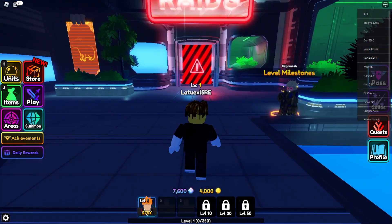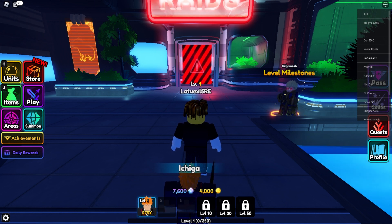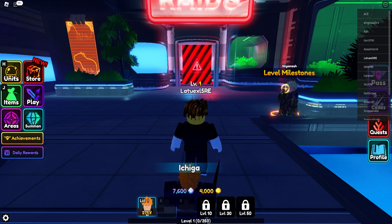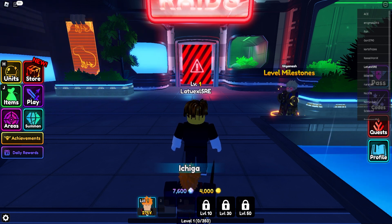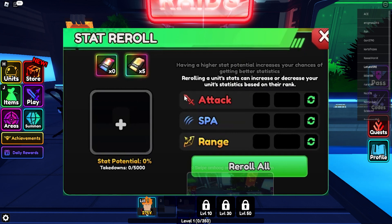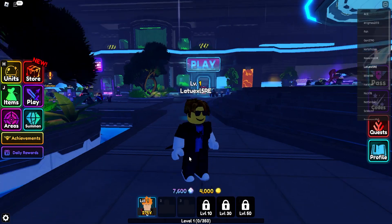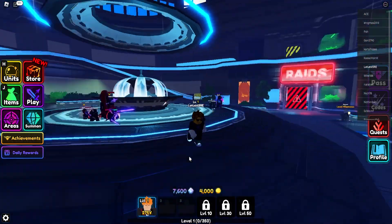You will get Igris really fast with the auto-farm method. Igris is one of the most OP units right now. You can also evolve Igris and it gets an insane amount of attack, range, and splash damage. Get the team I showed you and that is basically how you AFK farm Igris in Anime Vanguard. Thanks for watching, see you in the next video!